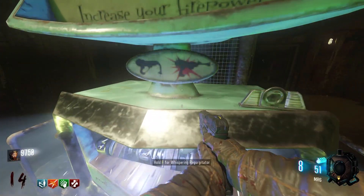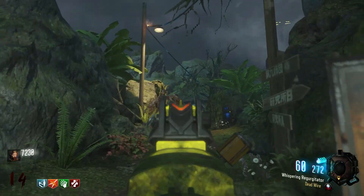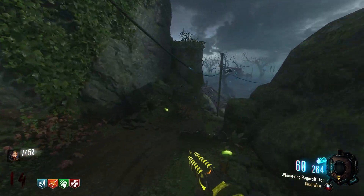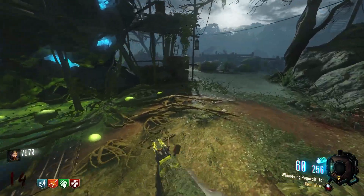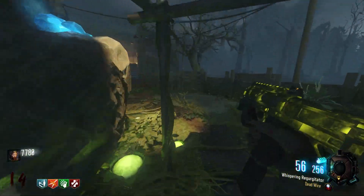And I know someone's gonna be like, "AAT's Deadwire, that's cheating." Shut up. The Pharaoh isn't exactly a world-beater — just let me have something, okay? Also, can I just say — Whispering Regurgitator — what a name. What a name. One of the best Pack-a-Punched names I've seen in Black Ops 3. Whoever named this gun, give yourself a pat on the back. You get a clap. Bravo.